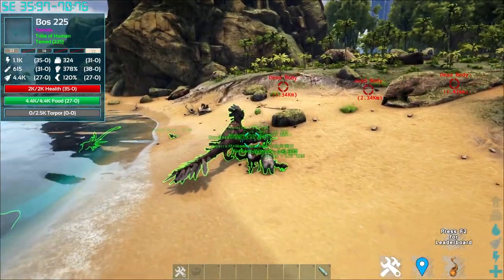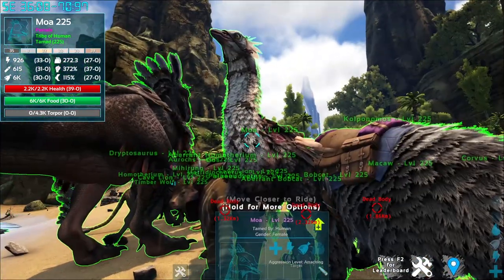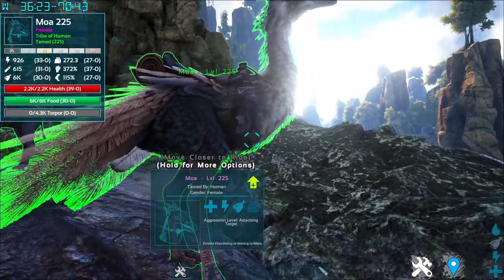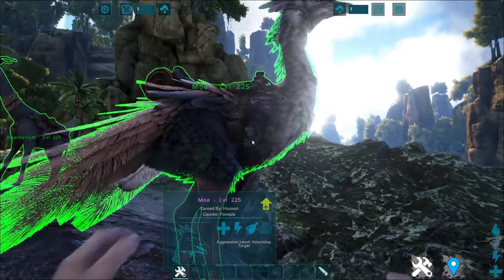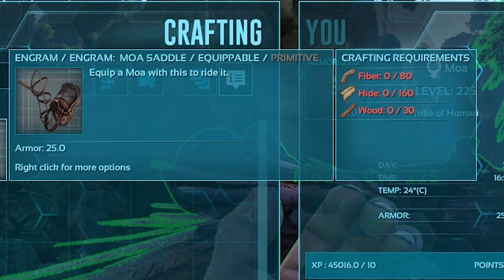Next up is the Moa, or ostrich. The Moa requires a knockout tame. Preferred taming food goes from simple kibble to veggies to medjol berries. To craft its saddle, because it requires a saddle to ride it, you need fiber, hide, and wood.